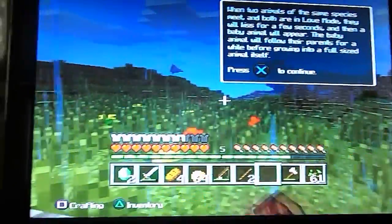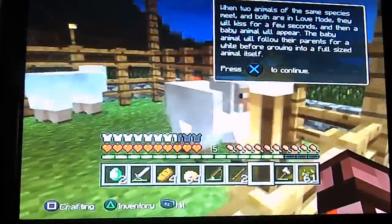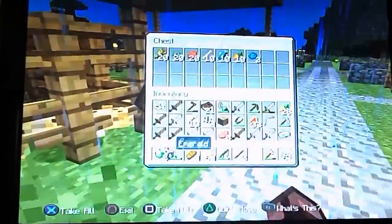Like there's a pig right there. And sheep — they have different colors to them, you can dye them. And ocelots, you can tame them with fish.